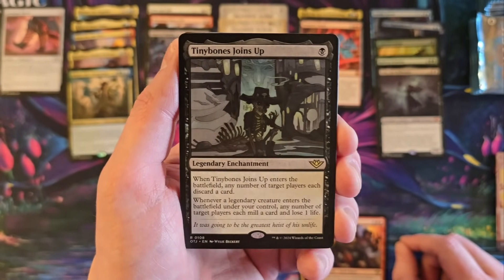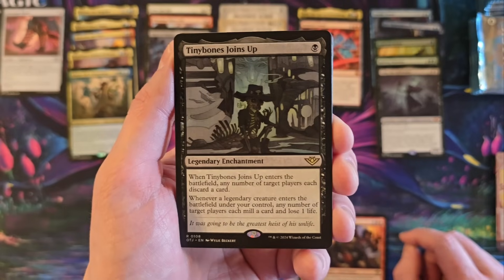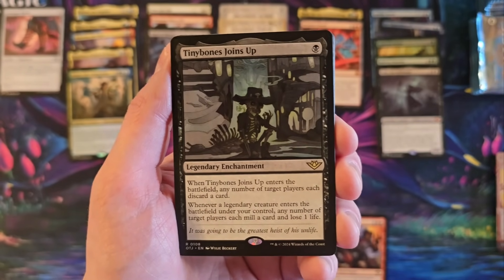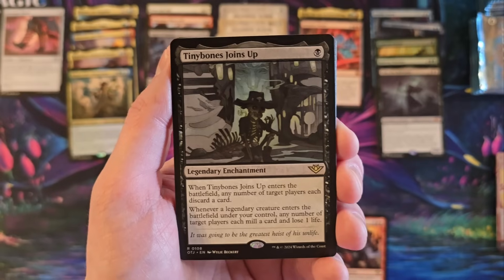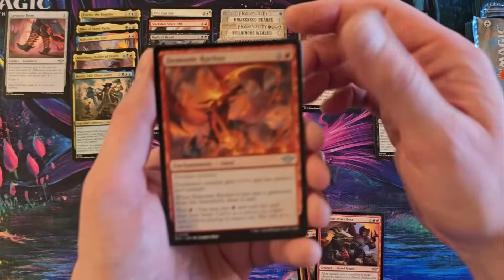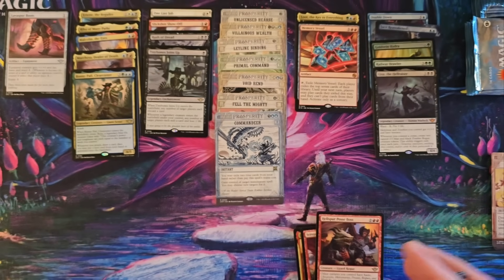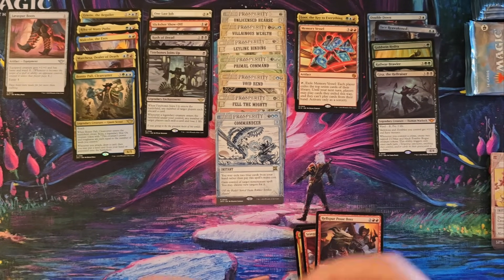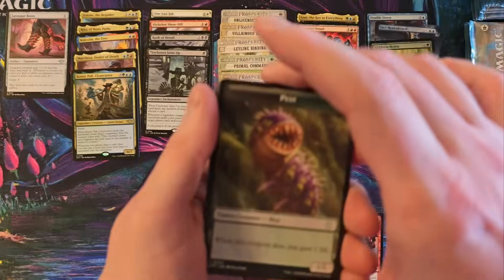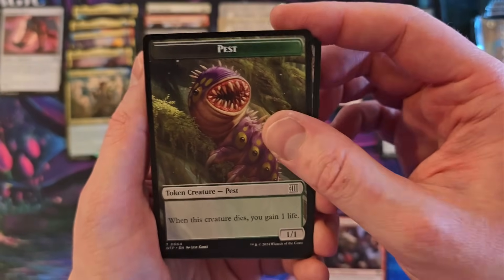So my first Joins Up card. Whenever a legendary creature enters the battlefield under my control — okay, mill a card and lose life. It's not bad. Pests are back — that's fun.